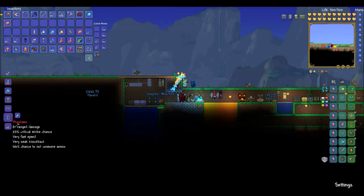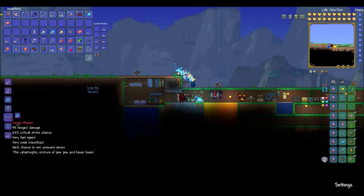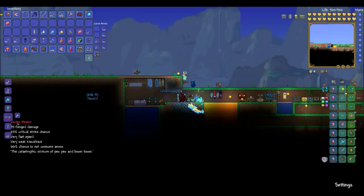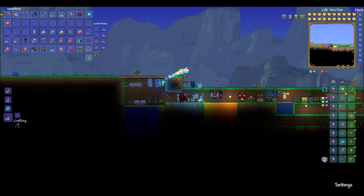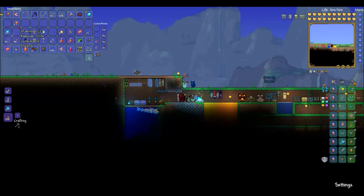Monoliths are the mechanism that changes the background of a celestial tower to a celestial tower background. Oh, it just makes the set look different. I've only got 13 fragments left. Did you make him a bow or a gun? Made him a gun. Catastrophic mixture of pew pew and boom boom.